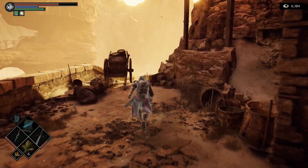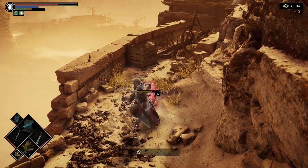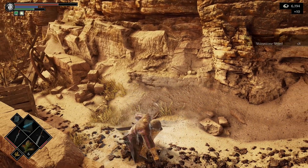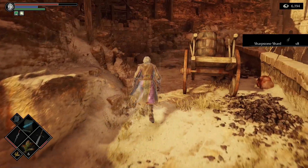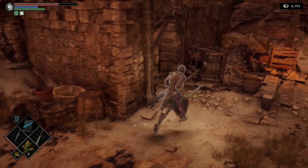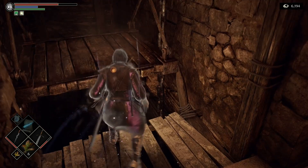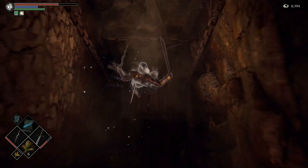We don't have Flame Toss so we'll take the crystal lizard out with our Falchion. These guys actually have health according to the level, so they're easier to kill up here than down in the tunnels. Not having Flame Toss really didn't hurt us there.